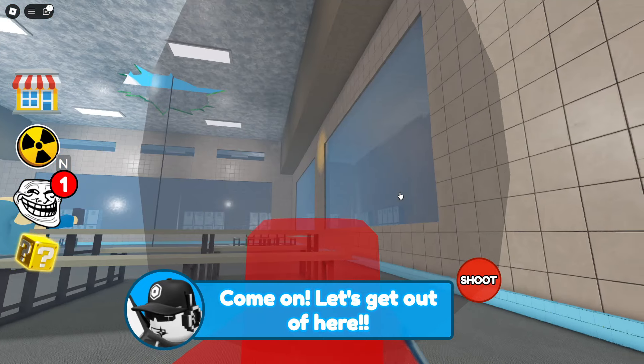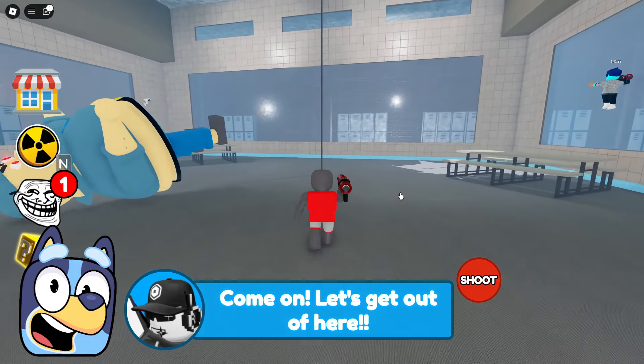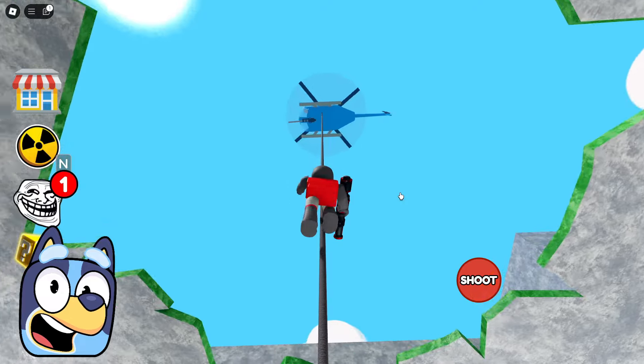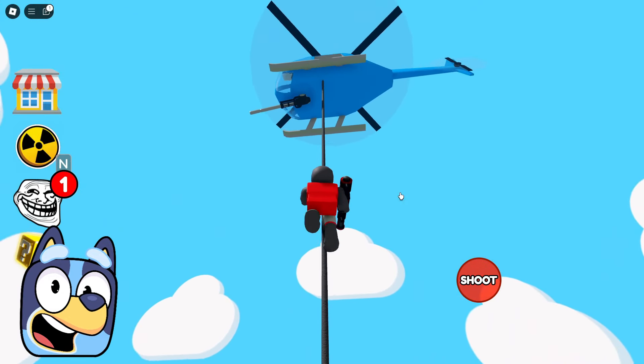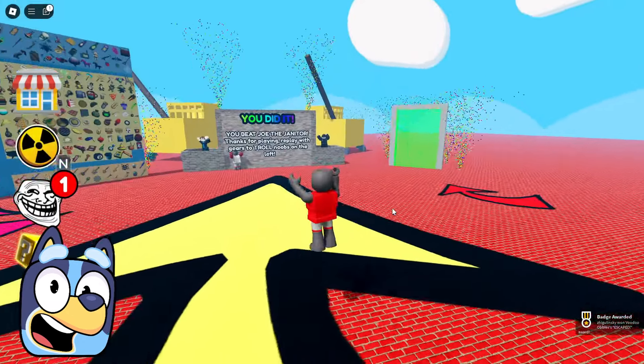Just look! Looks like some friend of ours came to our aid. Now we need to run to this rope and climb up it. It was pretty easy. I really like this game. It has a lot of new challenges, and now I suggest we move on straight to the next game. By the way, I hope you noticed that we finally look normal again. We found a way to fix it, and so now we will always look like this.